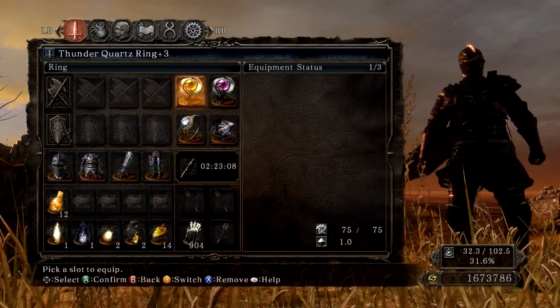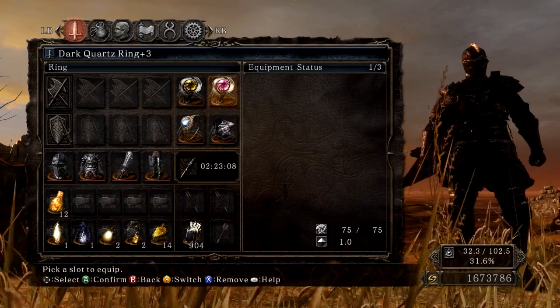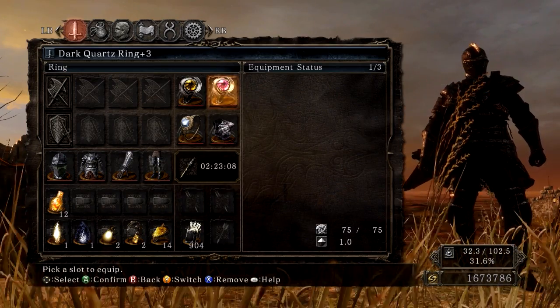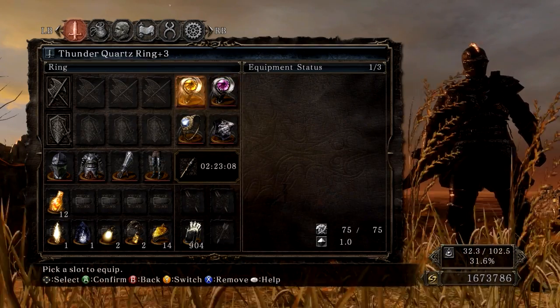We're going to start with the rings and just get those out of the way. We have a Thunder Quartz Ring plus three, which will boost your lightning defense. And we have a Dark Quartz Ring plus three, which will boost dark defense. One thing to note is this DLC is pretty much based around dark and lightning — pretty much the entire DLC.